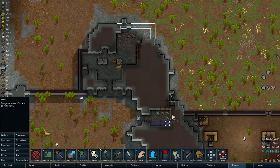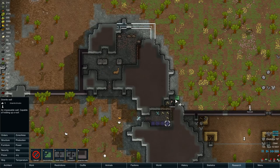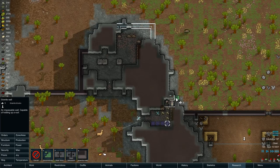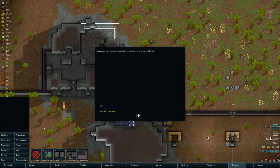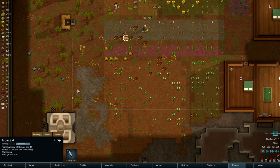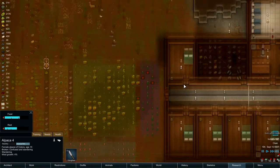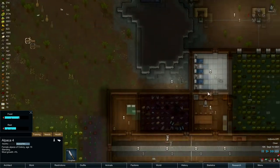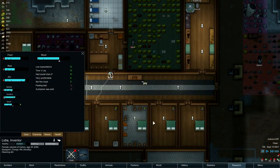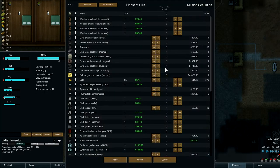Let's go ahead and grab this silver wall here and throw in a granite wall here. Our guy's going to break through. Uh-oh — somebody's broken. Why is she broken? Confused and wandering — that's weird. Exotic goods trader! Lydia, where are you going? Cleaning dirt. Come call the exotic goods trader first. Here we go.